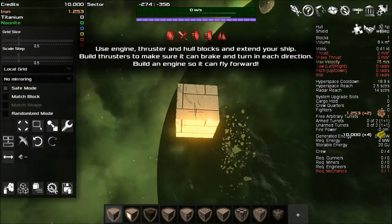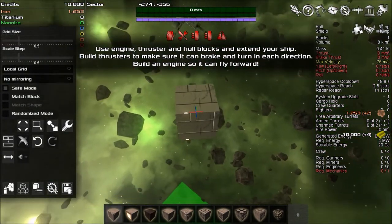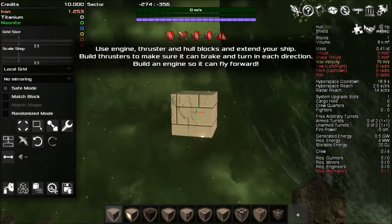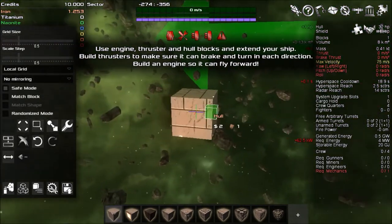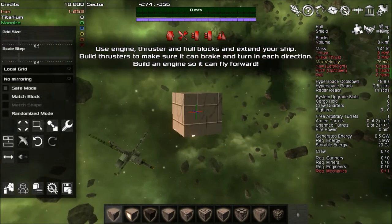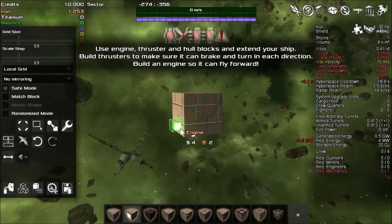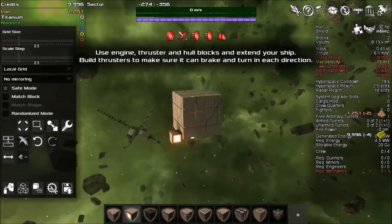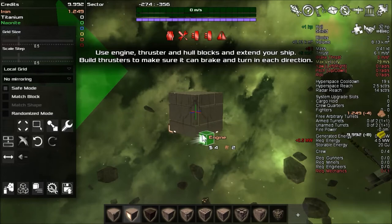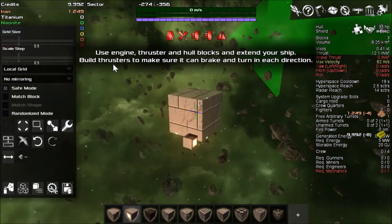Build an engine so it can fly forward. Iron engine — put the engine here and we'll put another engine here. Use engine, thruster, and hull blocks to extend your ship. Build thrusters to make sure it can brake and turn in each direction. Each direction — they want me to make thrusters in every direction.